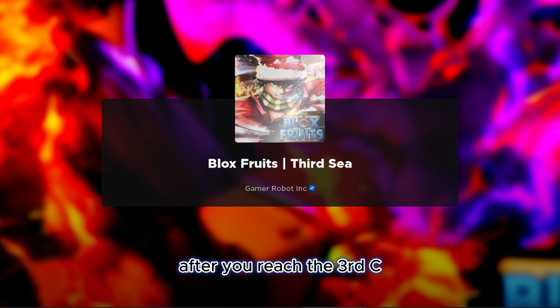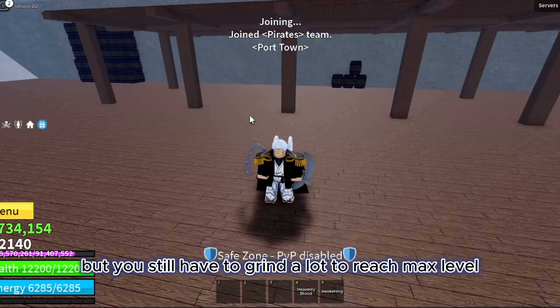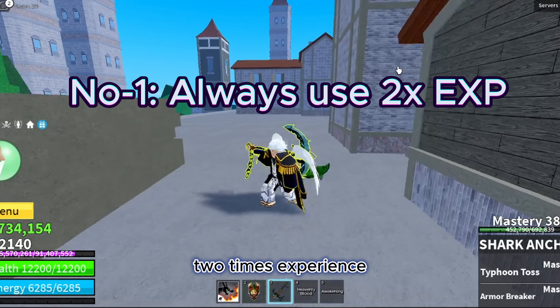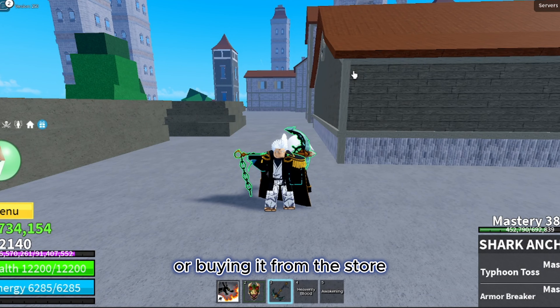After you reach the third sea, you aren't really a beginner but you still have to grind a lot to reach max level. I'll tell you three things that will help you get through the grind in third sea faster. The number one thing is to always try to use two times experience. You can get it either by using codes or buying it from the store.